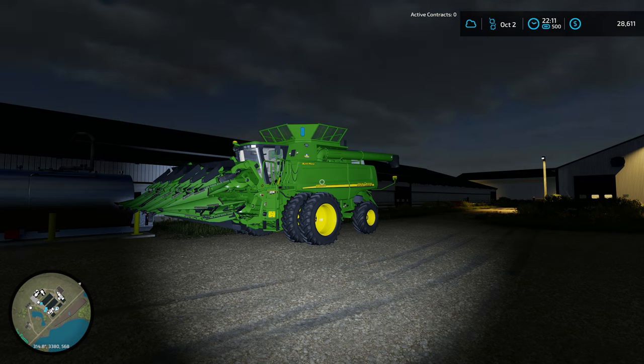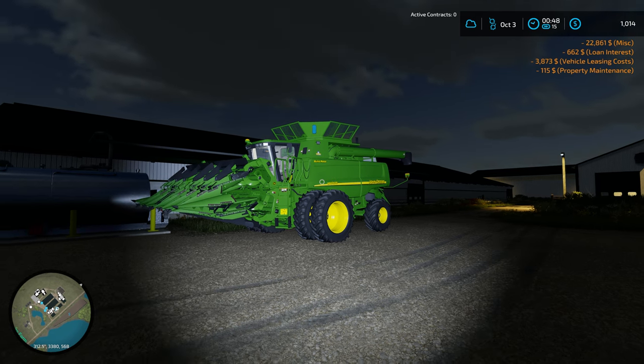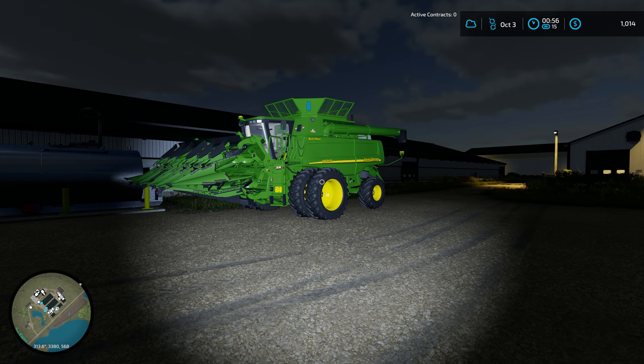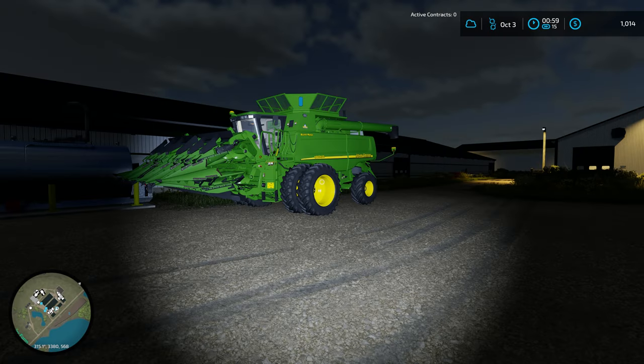We're currently leasing two fields using the land lease mod, and I think it's charging us way too much money. As we tick over into midnight, you can see it cost me $22,861 in the miscellaneous section — that is our land leasing costs. However, if I look at the lease farmland screen, we should only be paying a little over $5,600 to $5,700 per day in land leasing costs, but instead we're paying an amount four times that because we're on four-day months. So instead of dividing that up into daily amounts, it's actually charging us the full month amount every single day.